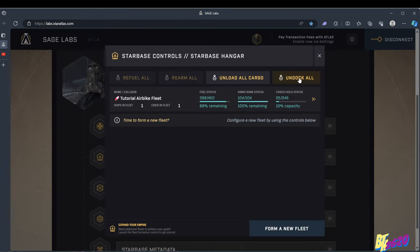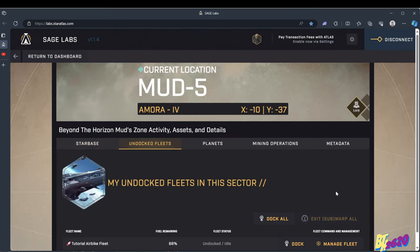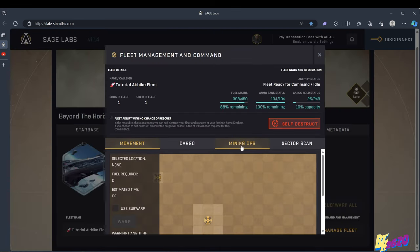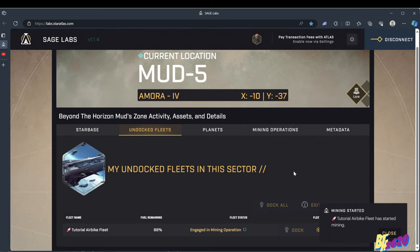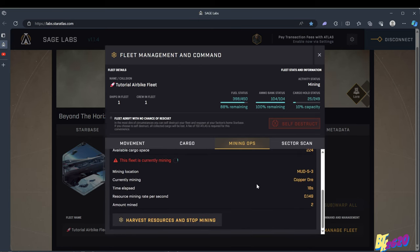Now we undock the fleet, go to the undocked fleet tab, hit Manage Fleet, and go to the Mining Ops tab. Food required to full is actually 24 units — I was slightly off. We hit 'Initiate Mining' and we should end up with 224 units of copper ore in our fleet. In Manage Fleet under Mining Ops you can watch the mining progress — we're up to 3 units so far.